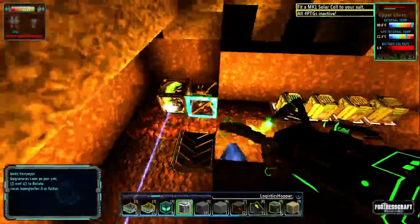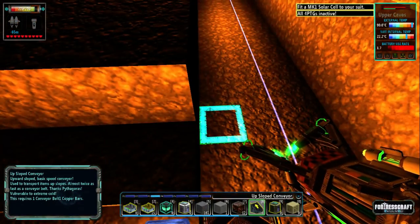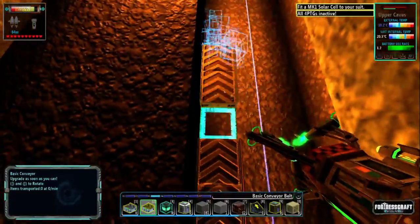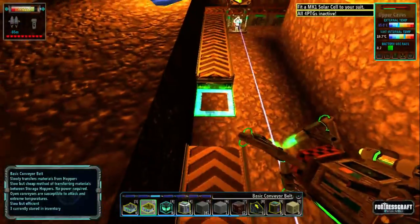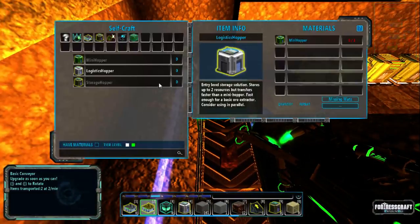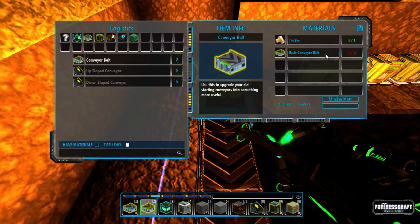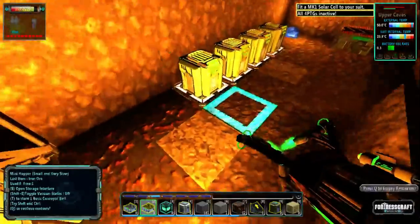Put that one down there. Hopefully we've got enough to join this line. Go to the C menu, go to your conveyor belt. You're going to want a normal conveyor belt — you need 6 and 10 basic conveyor belts, which is kind of expensive and we don't have them. We only have one in stock, so we're going to take all of these up.